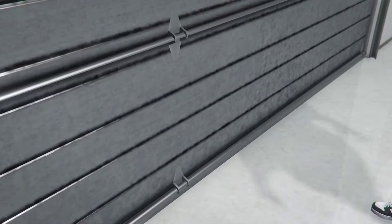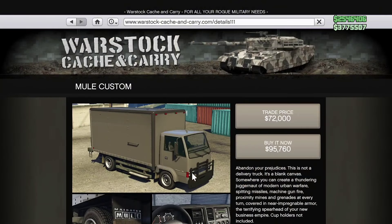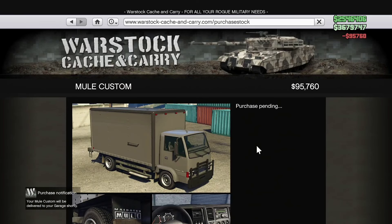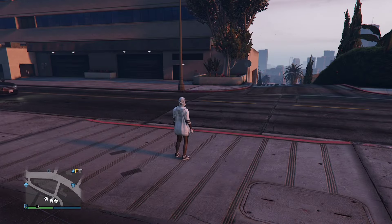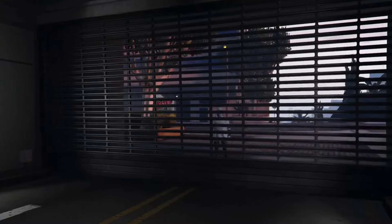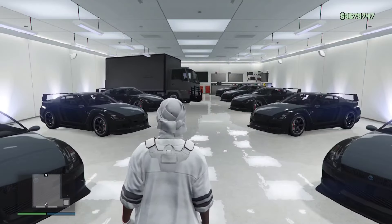In order to get another mule custom in here, all you're going to want to do is go back to the Warstock website, and it should let you purchase another mule custom. Once again, this mule custom is going to go into the exact same spot it was before. We're just going to wait for the custom to be delivered — as you can see, it's already here again. If we go back into the penthouse, you should be able to see the mule in the exact same spot it was before.